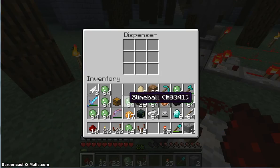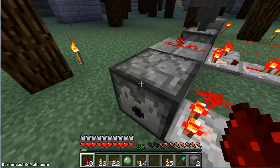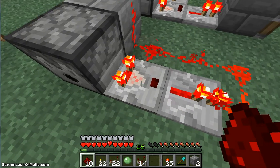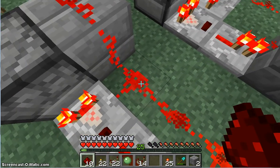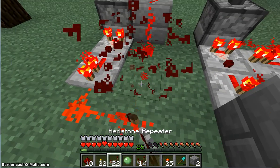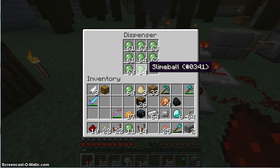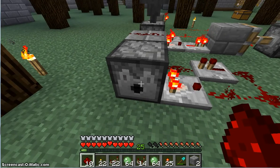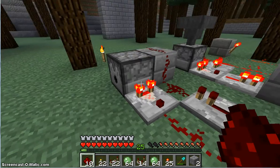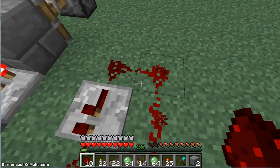You will notice a problem with this if you fill it up almost completely, or in this case completely. If there are too many items in here, you will actually give a stronger signal to the comparator than the signal from the repeater is, since it is a bit weakened when you get around the corner. You can reverse this by actually placing the comparator and the redstone in a different order. The downside about this is, if there is not enough items in here, the power will not reach back into the dispenser. You can put another repeater here, which solves it.